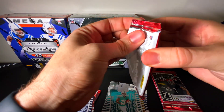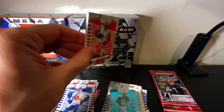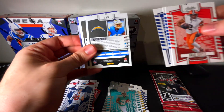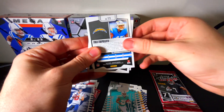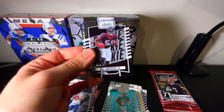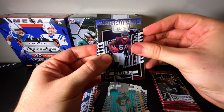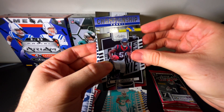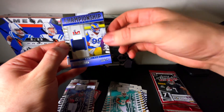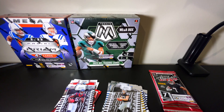Second to last pack — this one feels thick, so maybe we've got a mem in here. Yeah, we've definitely got a mem in here. Let's see — we've got Will Anderson Jr. on the black. It says Championship Fabric — Rams, Aaron Donald. Okay, that's not bad. We'll definitely get that sleeved. Then Michael Mayer and Tuli Tulimaafono.